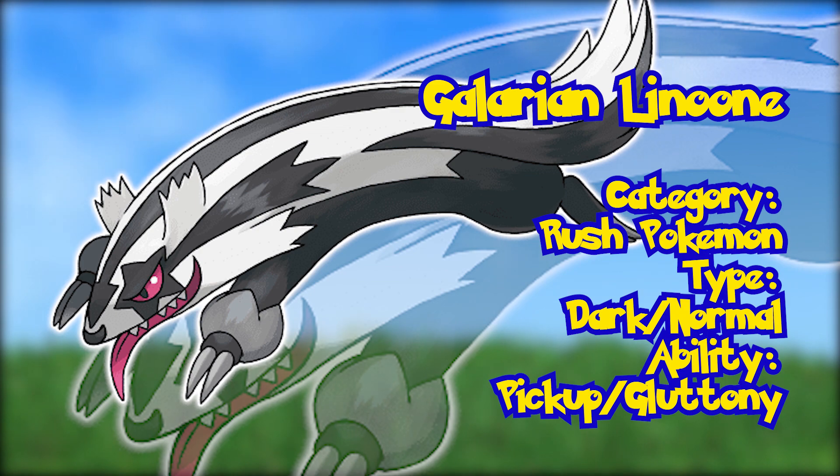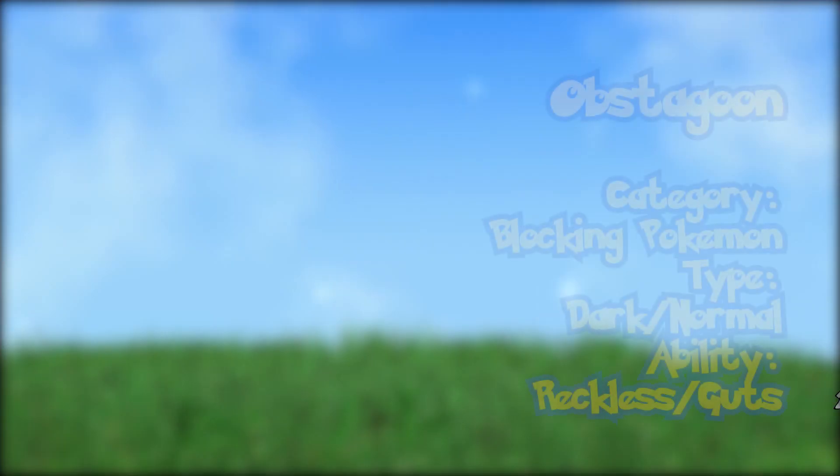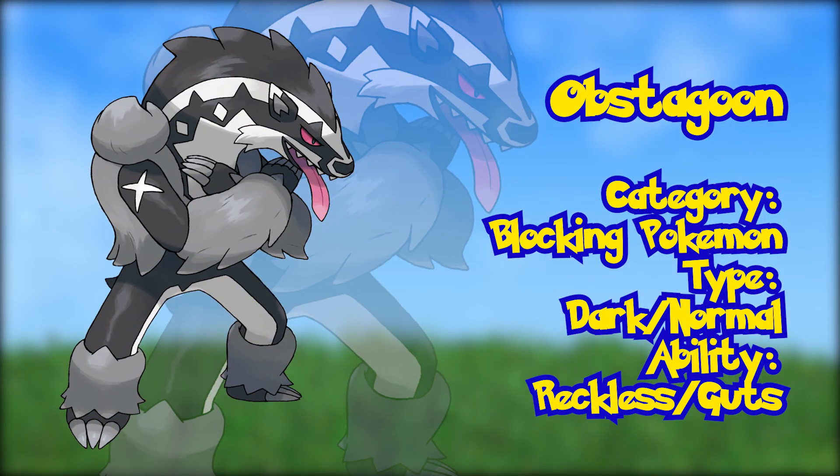Galarian Linoone. The evolved form of Zigzagoon, Linoone is also a Dark and Normal type. Like its pre-evolution, Linoone is essentially the same with a slightly more menacing look and a different color palette. But there is a brand new addition to the line — Obstagoon. Arguably one of the weirdest Pokémon names we've seen yet, Obstagoon is a Galarian evolution to Linoone, being the first added evolution to a pre-existing line since the fourth generation. Known as the Blocking Pokémon, this evolution moves the line into an upright standing position with a very menacing and evil look. Obstagoon has the Reckless and Guts abilities.